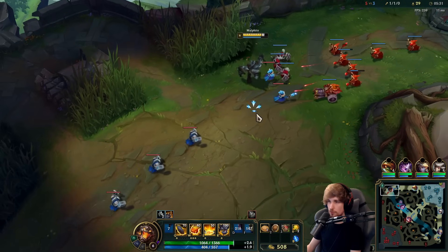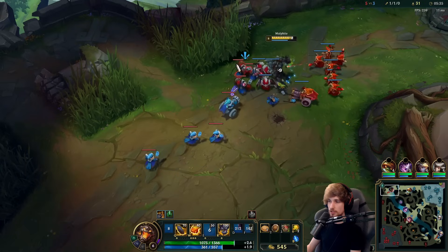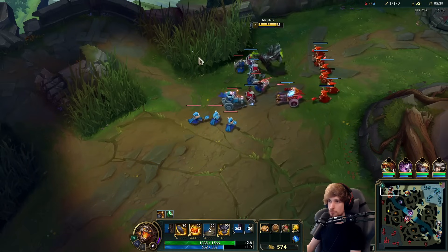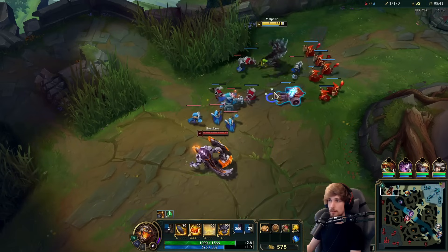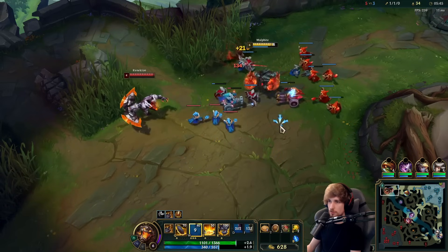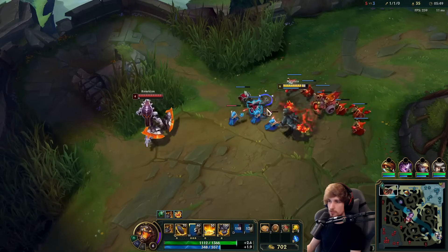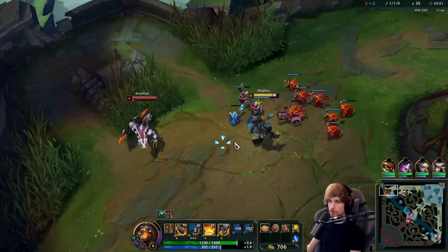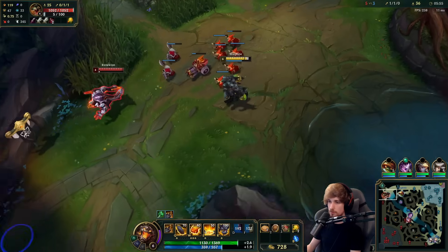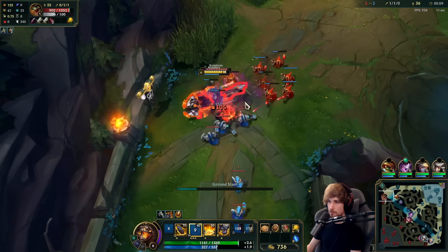We've got the wave stacking. Stacking waves, guys — I talk about this a lot and I'll say it again: stacking waves are extremely valuable. If you stack waves and push them under tower, you can reset, buy items, and come back stronger, or you can go for rotations. Either way, stacking waves is the best way to win lane whether you're behind or ahead.